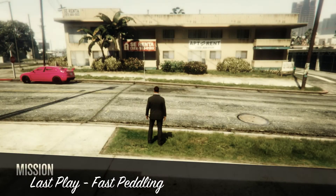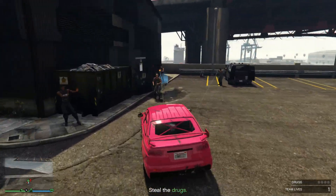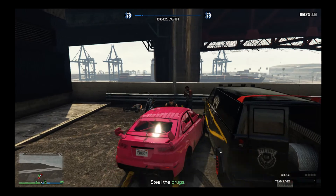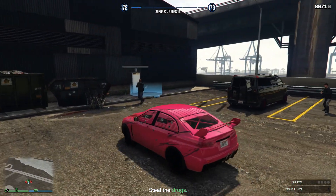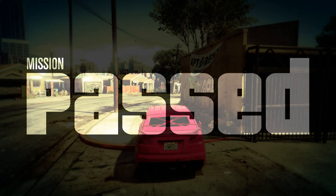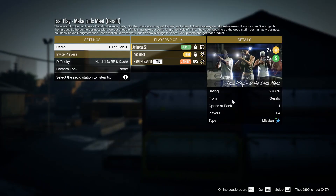When you spawn in, you're going to have to go to four different MC businesses and steal products from each one. When you get to a business there will be NPCs waiting outside shooting at you, so it's a good idea to use an armored car once again. Take them out, go inside, take the product, and move on to the next business. Once I finished taking products from each business, I just had to deliver to a checkpoint — and just like that we passed the mission and I got 32k, which isn't bad at all.